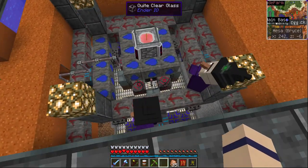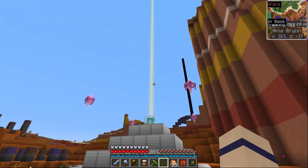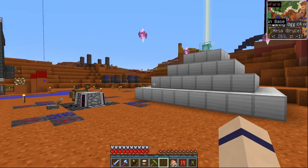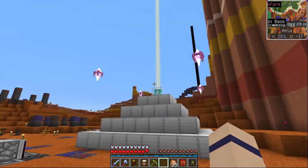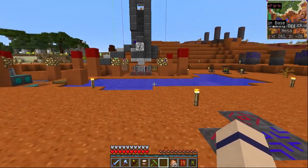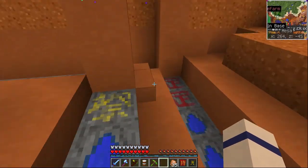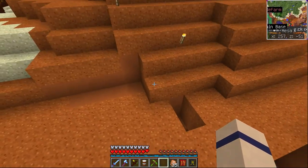I have spawners underneath that I can turn on with a switch from the base. Over here is the one and only beacon I currently have - it's set up for some mining guy spirits because I can't build a tier 5 blood altar yet. This is my crafting altar.